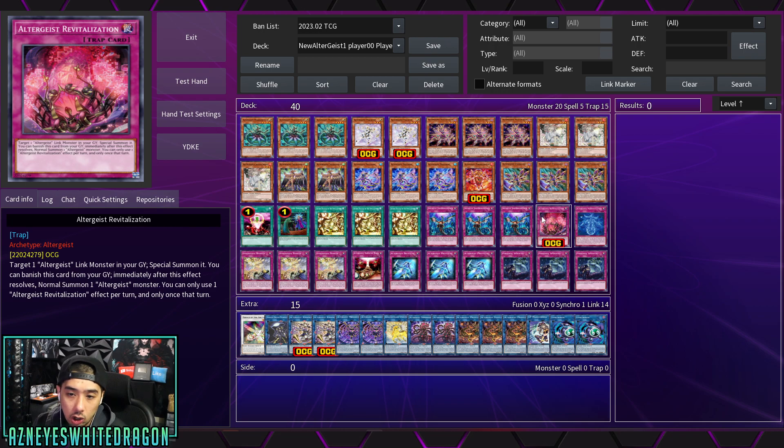They also have a new trap card called Revitalization, which lets you target an Altergeist Link monster in the graveyard and special summon it. You can then banish this card from the graveyard and immediately normal summon another Altergeist monster. You can only use each effect of it once per turn, and only once that turn.